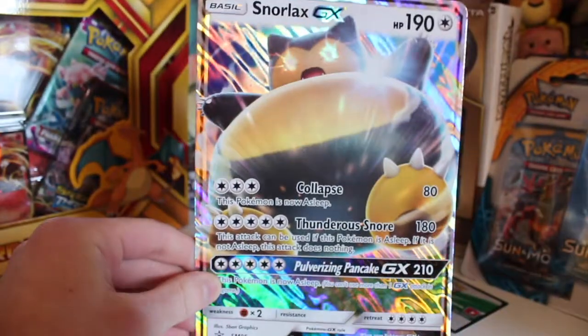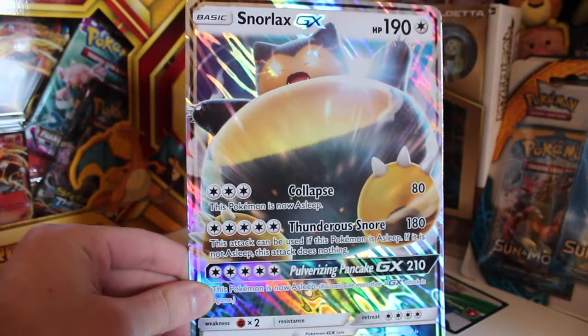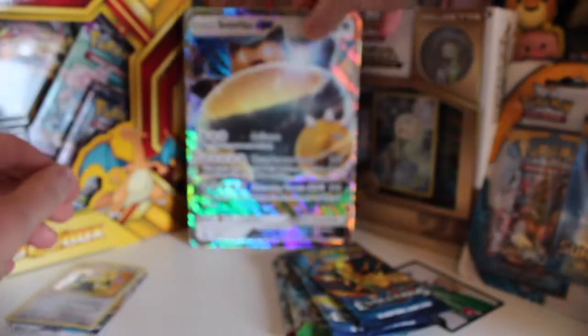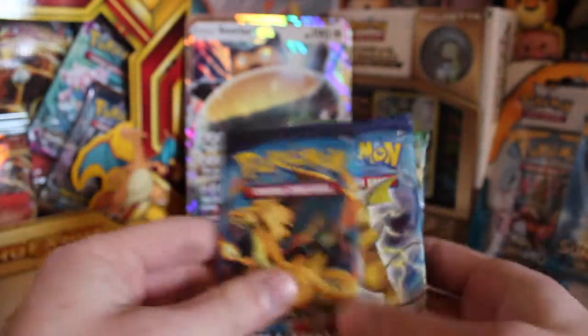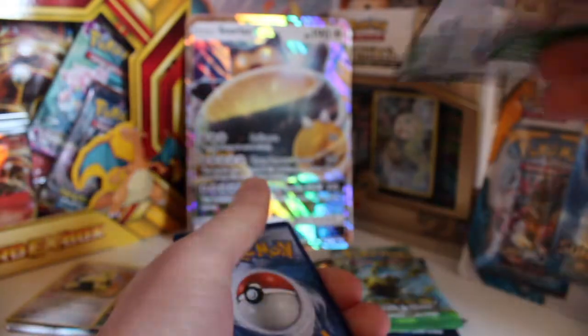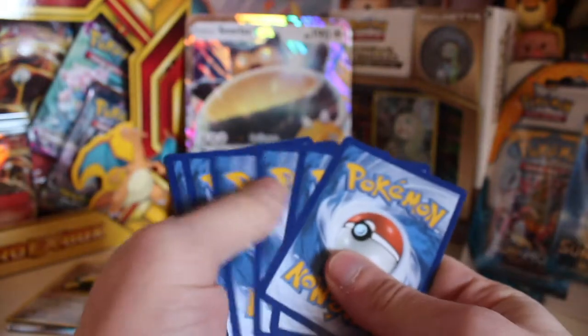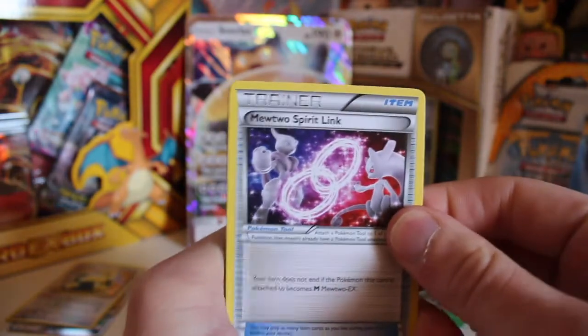That's a pretty big Snorlax jumbo card — what a card that is as well. Same attacks but just in jumbo form. Pretty cool. And of course you guys can have the online code for this as well, so good luck with that. We have our packs — I'm going to leave the evolutions packs to last and start off with Breakthrough. I still really like the Breakthrough set — got the secret rares from that. But ultimately I'm hoping we don't get anything too great in these first few packs, because I'd rather get the best pulls from the evolutions.